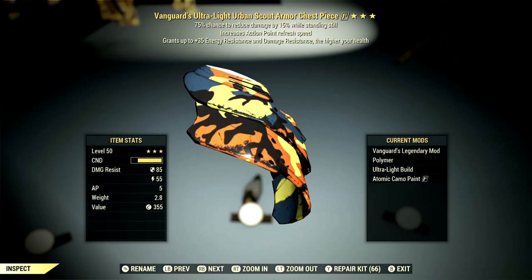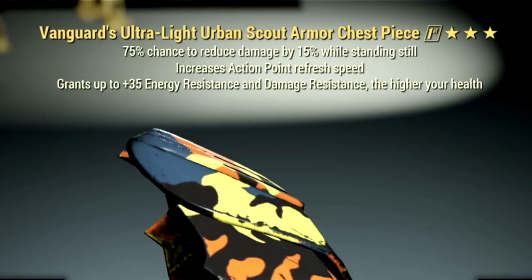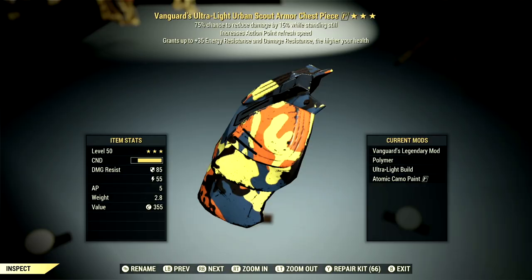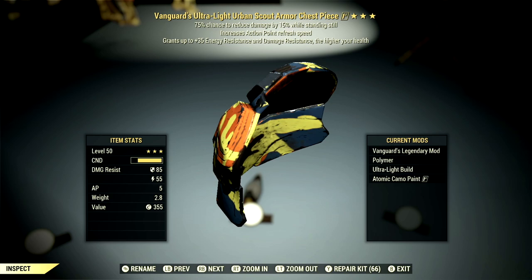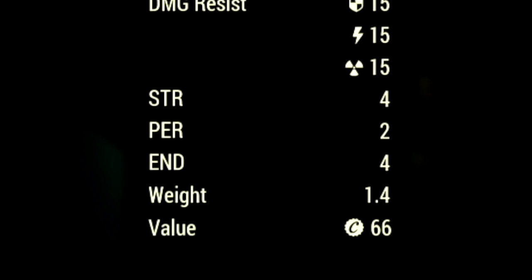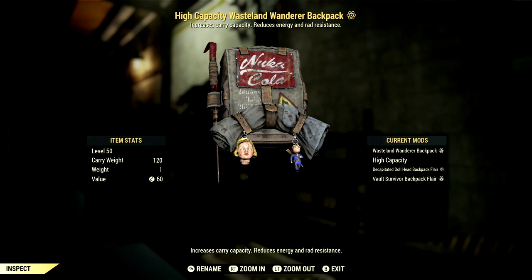Now let's get to my armor, mutations, and buffs. Starting off in the armor, what we used is a full set of Vanguard's gear, which grants a plus 35 to energy resistance and damage resistance at higher health — and our health stayed high the whole time, so this is absolutely fantastic. Over in the underarmor, what I'm using is the Shielded Secret Service Underarmor, which gives us a plus 4 to Strength, a plus 2 to Perception, and a plus 4 to Endurance. Over in my backpack, I have my trusty standard backpack with the high capacity mod to get a plus 120 to carry weight.